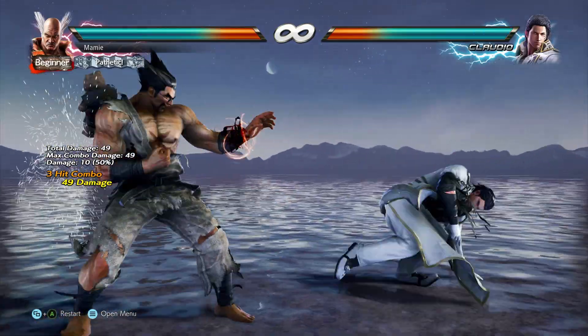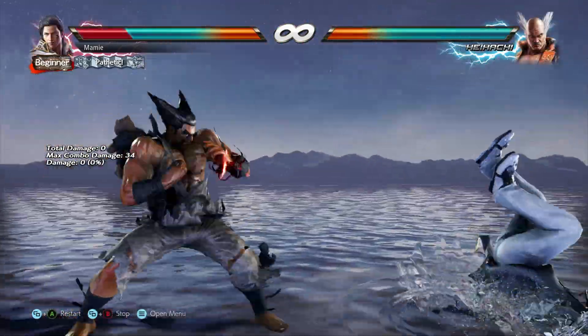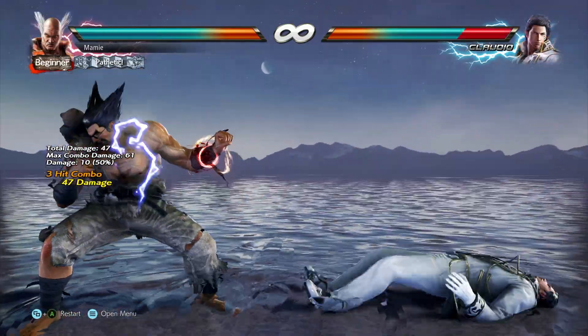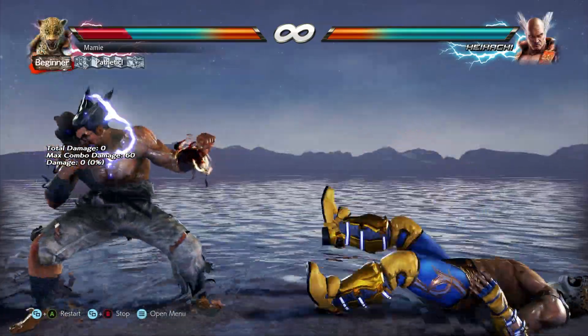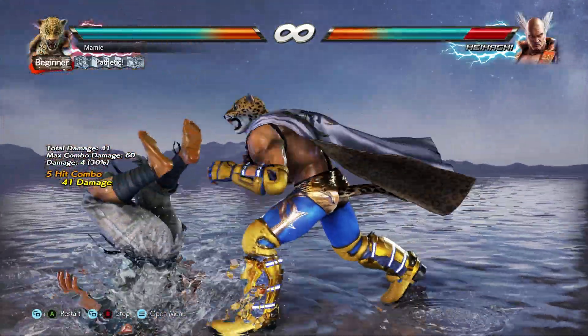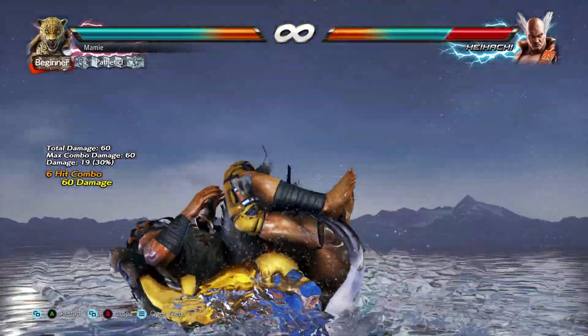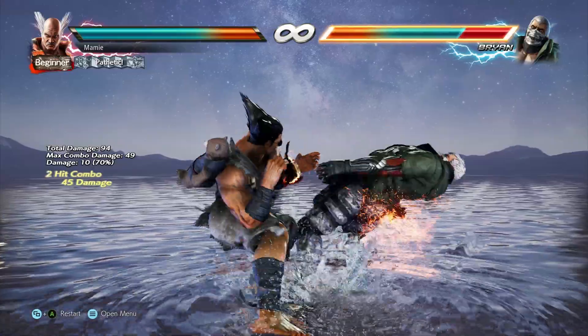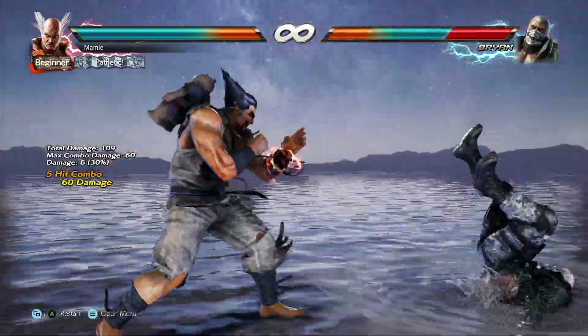Despite this looking like a recipe for a great mix-up situation, unfortunately it's pretty easy to fuzzy guard any incoming mids, which is why I prefer the faster startup option. For this reason, I personally wouldn't recommend using this setup too often, particularly in long sets or against opponents well versed in the matchup. But it's always good to try it against different opponents, because if they don't know how to deal with it, it becomes very, very powerful.